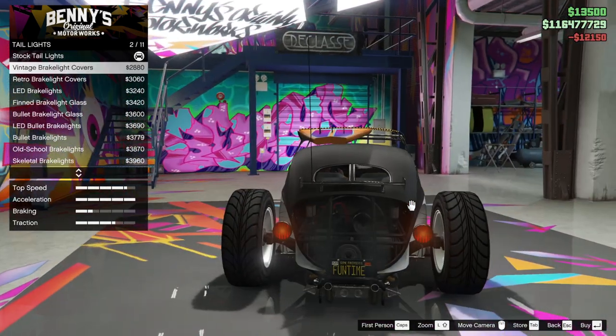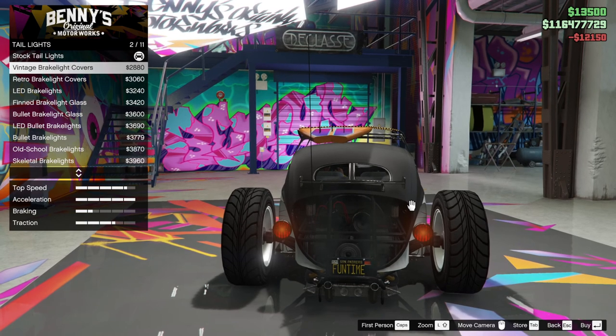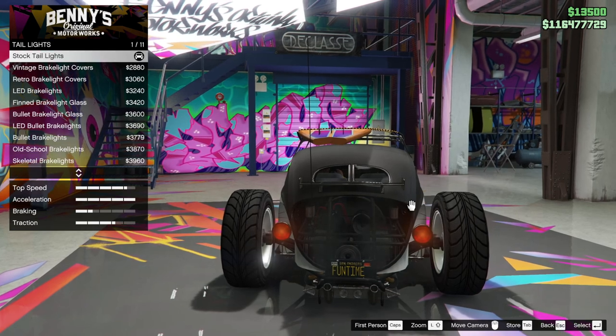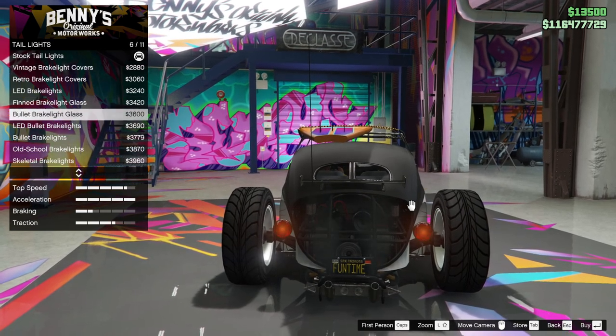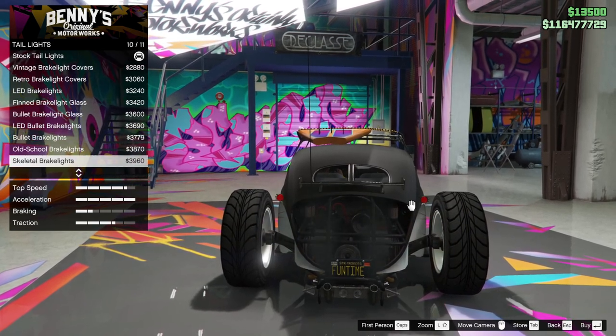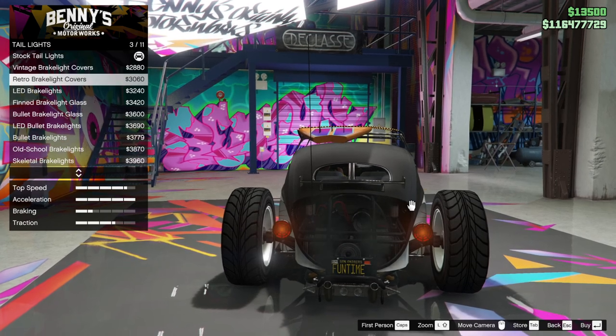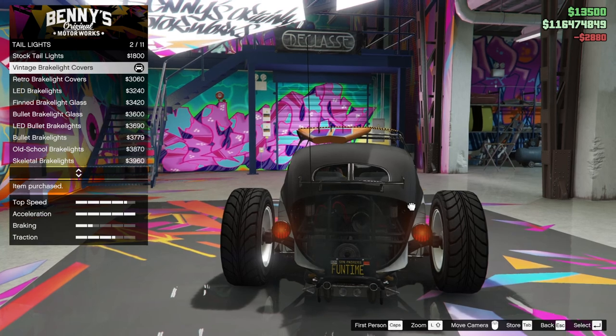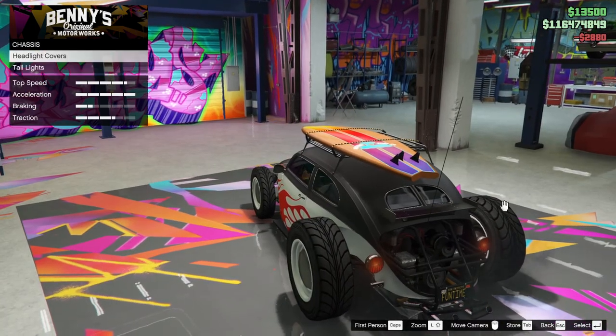For taillights — oh, we have got taillights. Let's put a few vintage bits on. Look at those little pippy taillights — those are nice, but I want to see what those look like first. We're going to go with the kind of classic, just put some covers on them, that's all we're going to do.